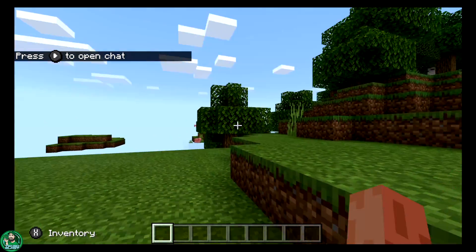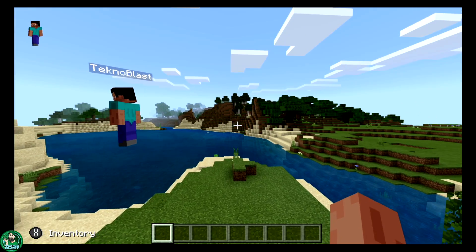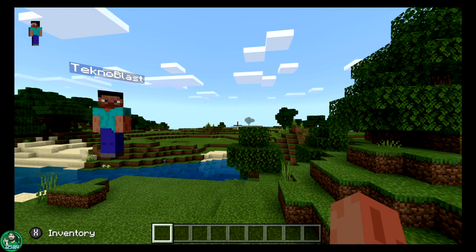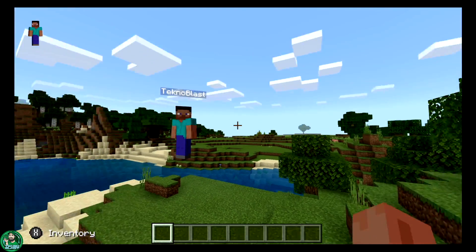Here I am in TeknoBlast's world — there's TeknoBlast. On the right side you'll see TeknoBlast with a little crown icon, which means he's the game host. The second TeknoBlast is the Switch version. I may be logged in as a different gamertag, but because my Nintendo Switch is set as TeknoBlast as my system gamertag, the system gamertag takes over and displays as TeknoBlast with a number. Hopefully there's no confusion.